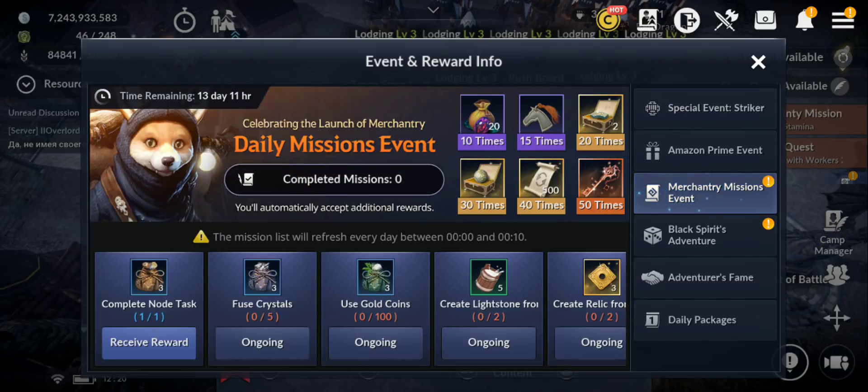Let's see what else we have. There's another event, and don't forget we also have Merchantry added. I'm gonna try to explain some stuff about it — I need to find more things about the Merchantry, it's a new trading system. Also, tower expansion — we have more levels now.